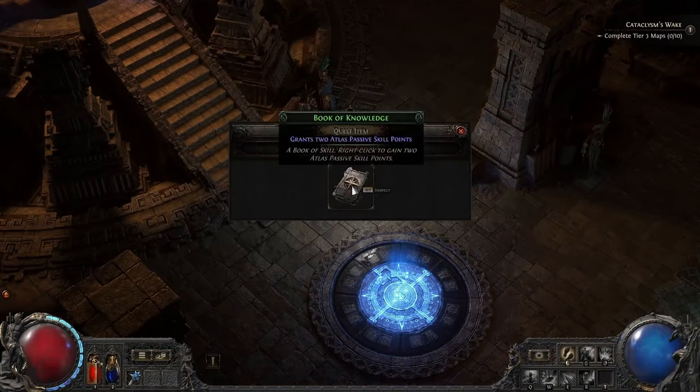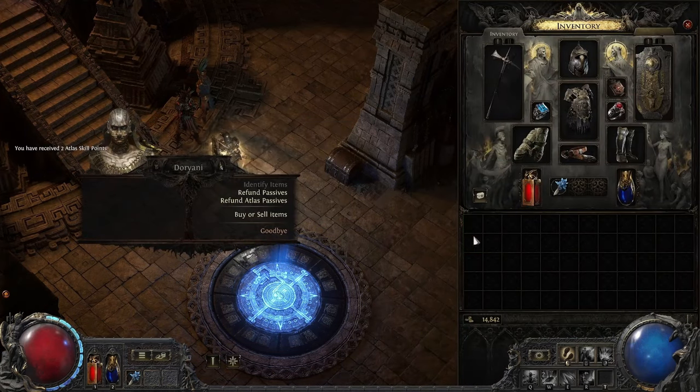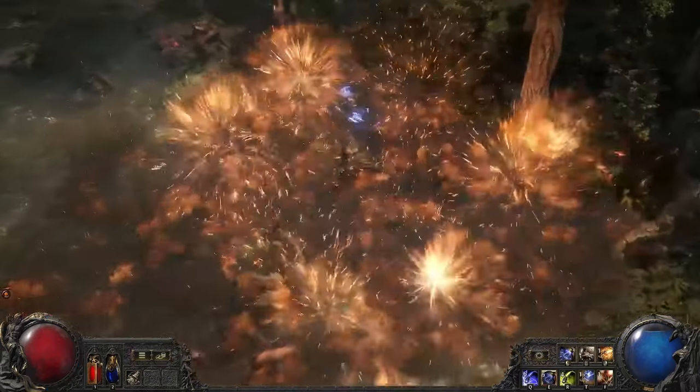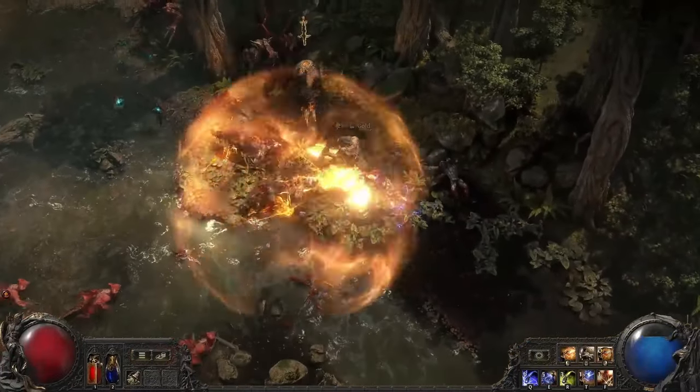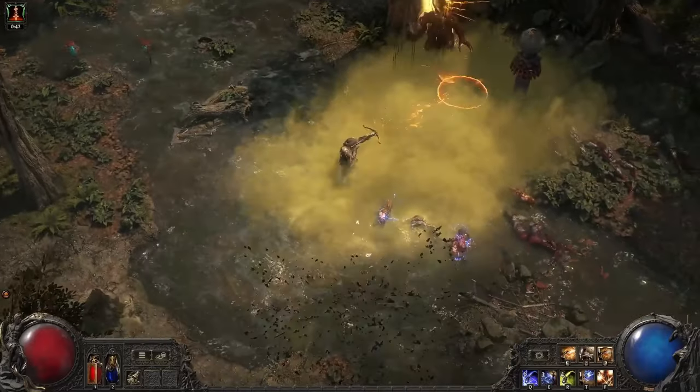As you cleanse corruption from higher and higher tiers of the Atlas, you will gain points that you can spend in the Atlas tree. This tree allows you to juice the danger and rewards of all areas in the endgame. You could increase the number of monsters, the number of rares, the number of precursor artefacts or strongboxes, even the quantity of item drops.